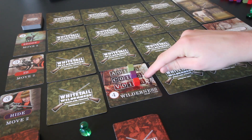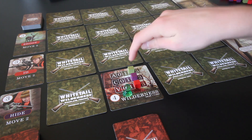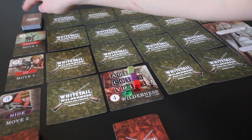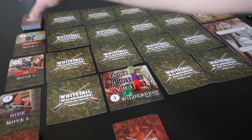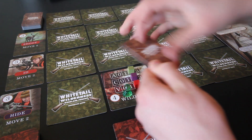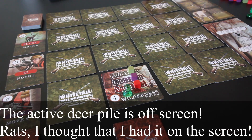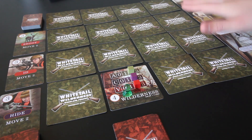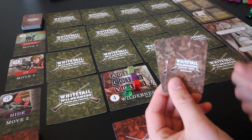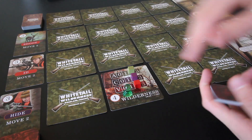Now we place our pawn on this location. With an activity rating of two, we move two deer cards from the face-down inactive deer deck into the active deer pile. So we now have two deer in the active deer pile. These deer cards, now that they're in the active pile, can be encountered as we hunt through the woods.